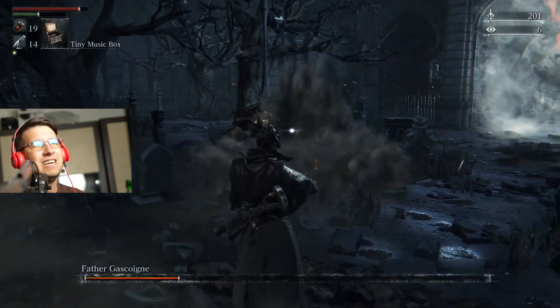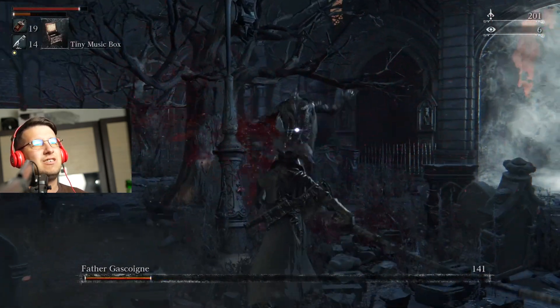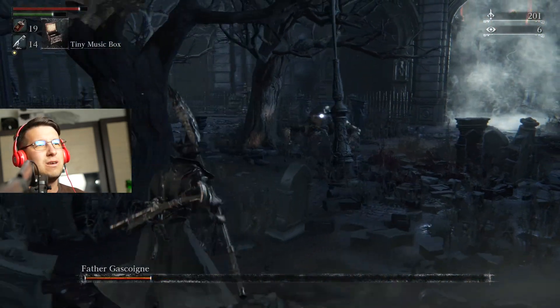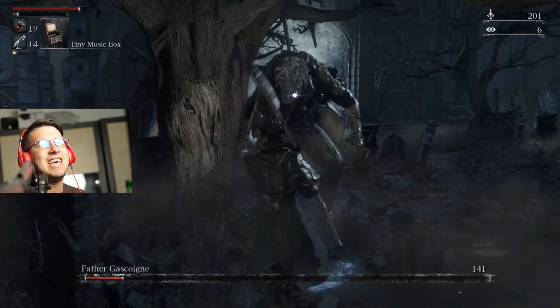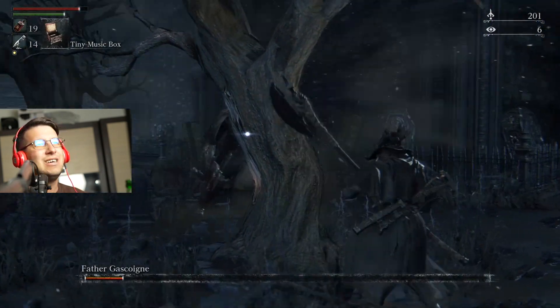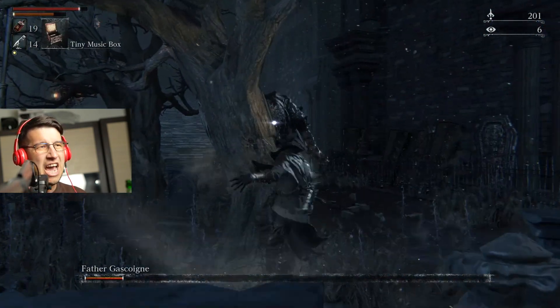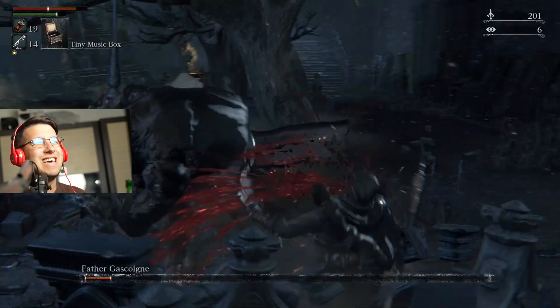Use the music box if you have it — it's not going to make a huge difference, but it will allow you to smack his face once. Now you want to embrace those goddamn trees, because he cannot break the tree. You go along the tree like this and fully charge his face. Nice. Recover your stamina, fully charge his face again.